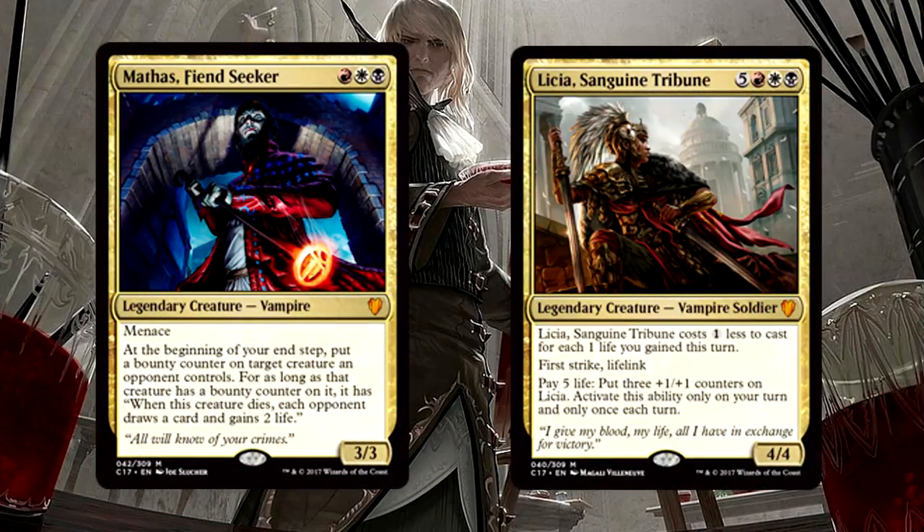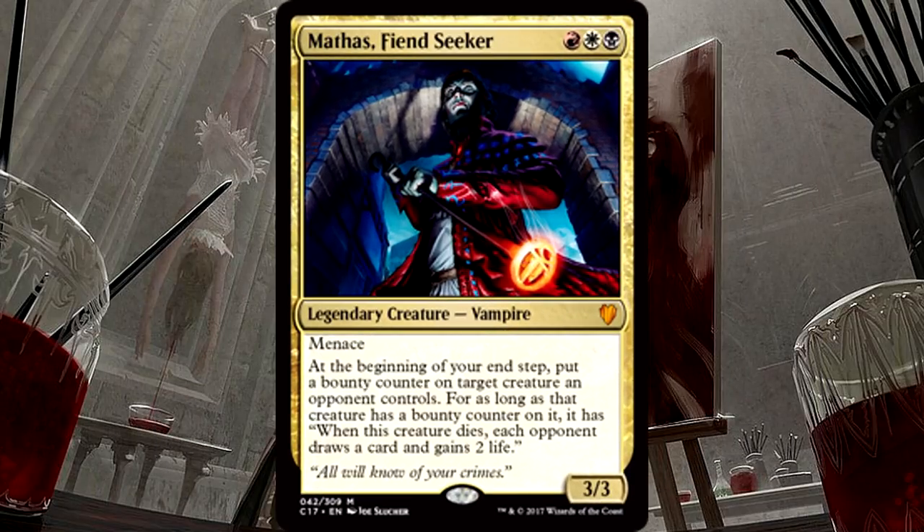The other two potential commanders in this deck are Mathis, Fiendseeker, and Lycia, Sanguine Tribune. Unlike some of the other strategies we've looked at, both of these legends bring powerful and useful abilities to Vampiric Bloodlust. Mathis is wonderful — playing politics at the table is something Mardu decks have been doing for quite a while. You want the table to kill whatever you don't like, so give them incentive. Give them treats for doing your dirty work. Certainly a control card, Mathis is a perfect addition, and if there are strong creatures on the battlefield, you want him.